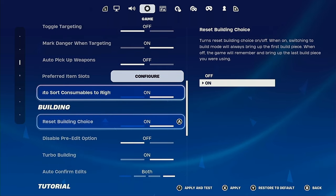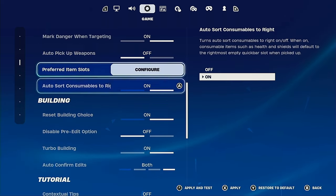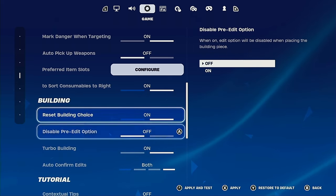Make sure you have auto-pickup off because it's annoying when you're running over guns. Reset Building Choice — have this on.